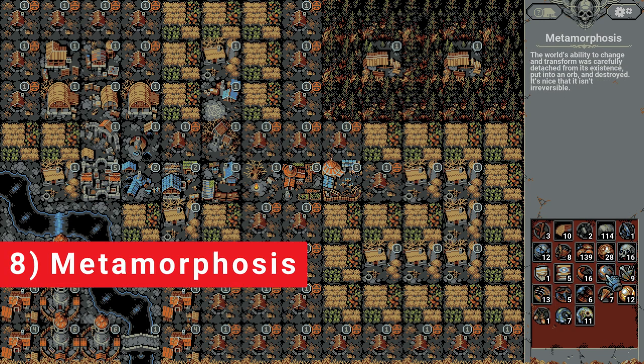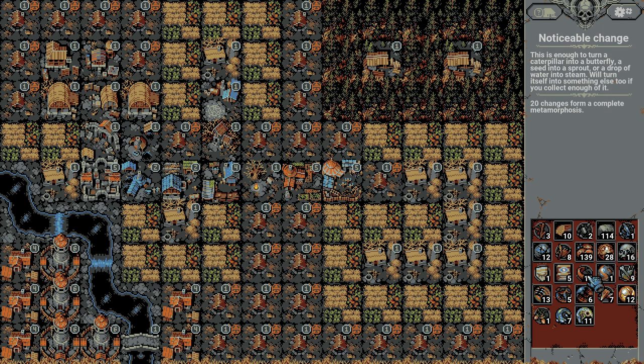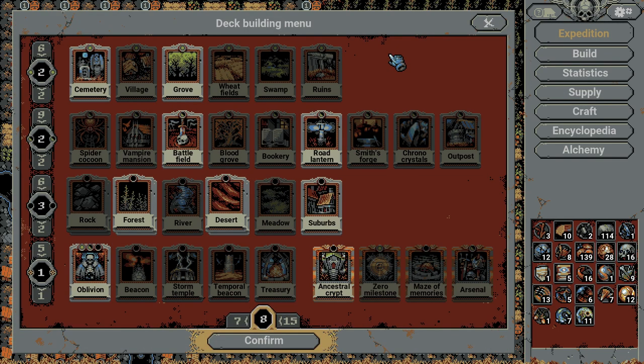Number eight: Metamorphosis. You get one Metamorphosis by collecting 20 noticeable changes. On an expedition, you can get noticeable changes by transforming tiles. There are tons of options: abandoned bookeries, bloodpaths, blooming meadows, burning forests, empty treasuries, goblin lookouts, hungry groves, mountain peaks, oases, reeds, overgrown fields, ransacked villages, counts lands, shipwrecks, towns. I suggest looking them up on the wiki for a description of each and how you can create them. My favorite way to farm these? Run with rocks and Oblivion cards. Set up a mountain peak, Oblivion one tile, then place another rock — you will get a bunch of noticeable changes each time you reform the peak.